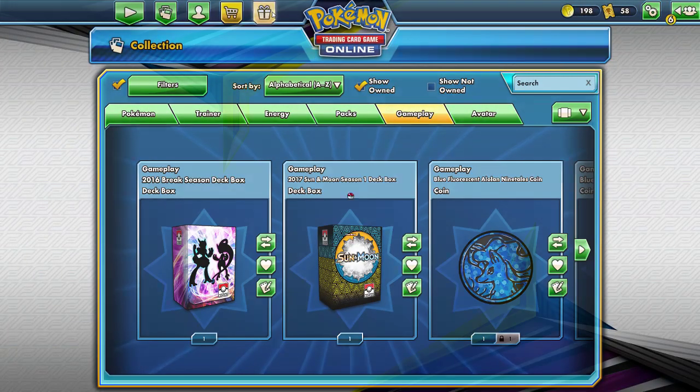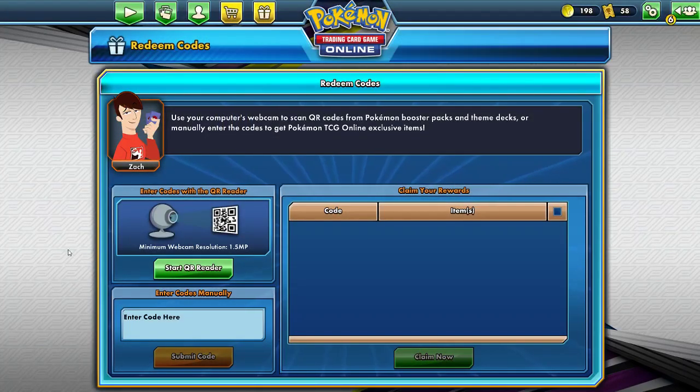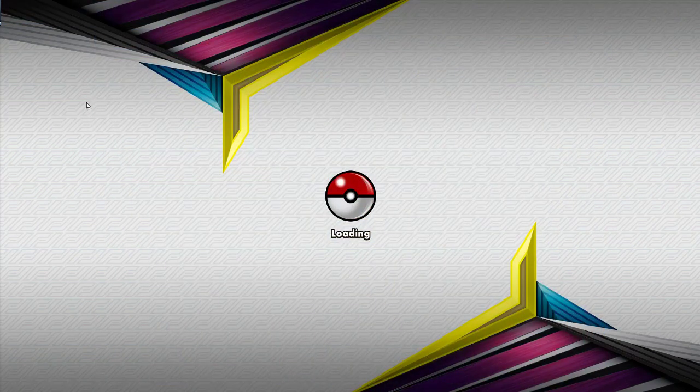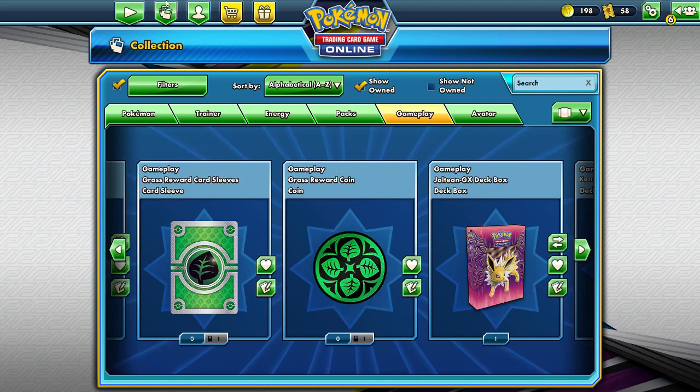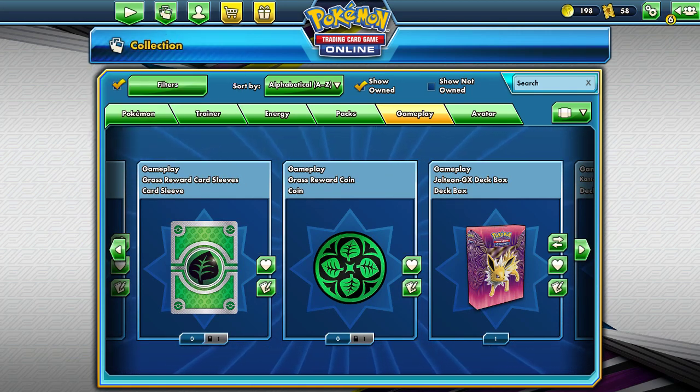Well everybody, I am going to say goodnight for tonight. I think I need to get some sleep in — we have a weekend coming up, and you all know what that means: we are going to deck test, and maybe we should do some more openings. Perhaps if I get a ridiculous amount of boosters for that golden Cherished Ball or full art Mewtwo, we'll see. Hope you all have an amazing evening — goodnight from my side. We'll see you later. Thank you.